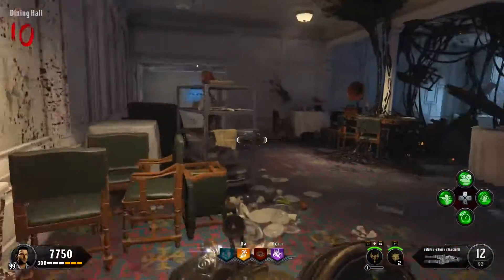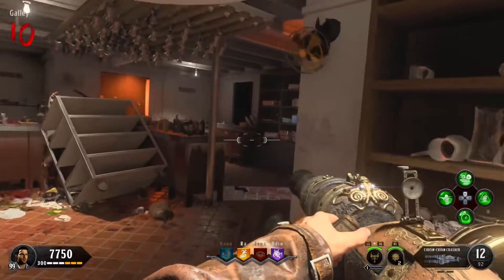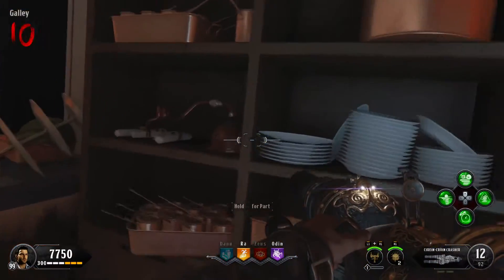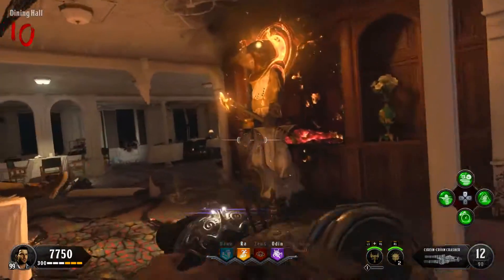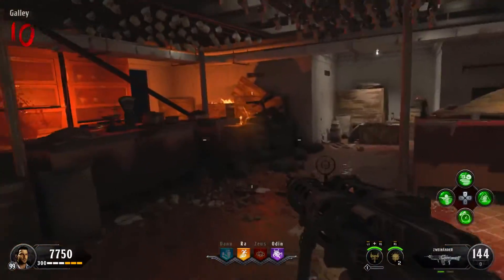Once you have those two, go to the statue right there — it's going to be in the galley, and this next part will be on the shelf right here to the right. If it's not there, it's going to be on the other side of the statue right through that door, and it's going to be on the counter to the left.